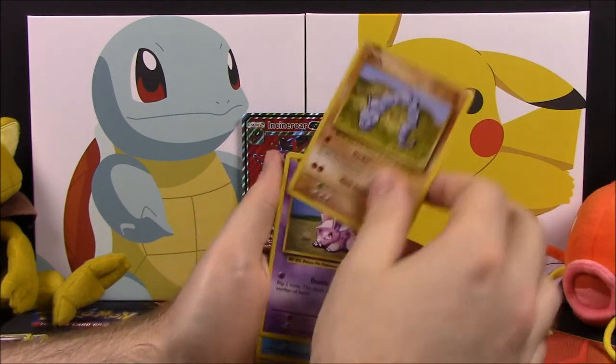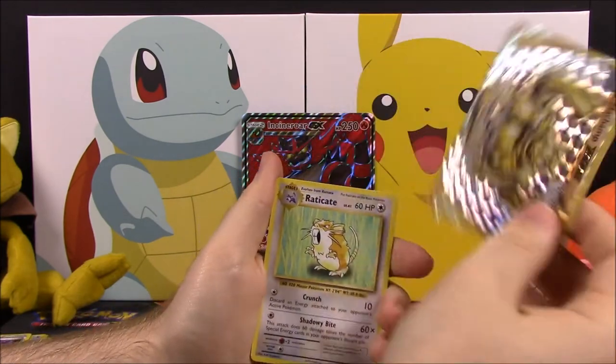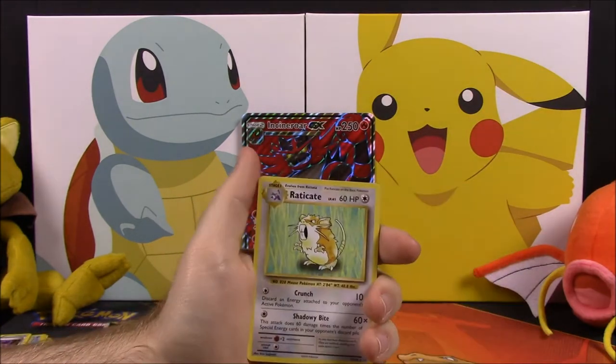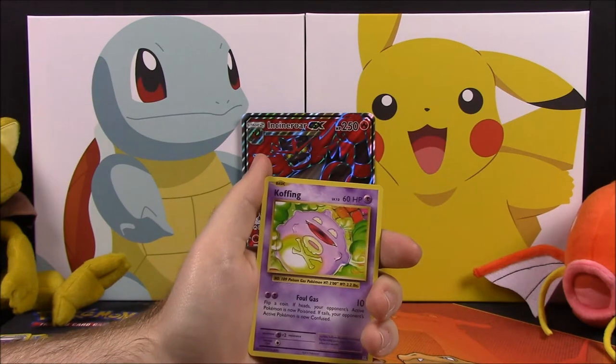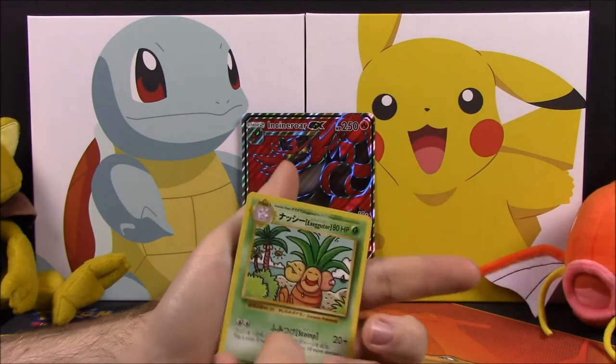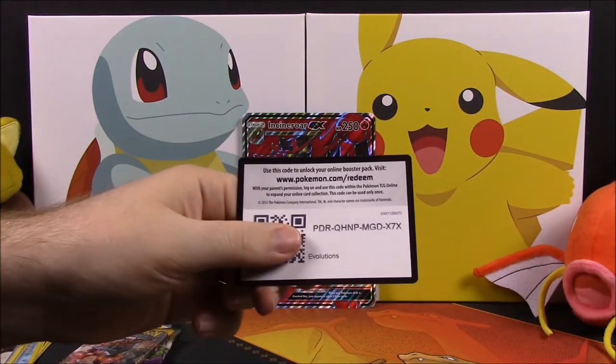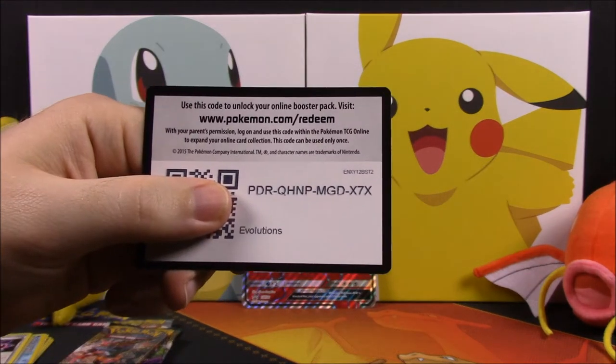Next up is the XY Evolutions set. Out of that we got a Machop, Growlithe, Onix, Nidoran, Poliwag, and oh my — a Machamp Break, that's awesome! We got Electrode as a rare, a Coffin, a Maintenance trainer, and then we got a secret rare Exeggcute, which is awesome to get. And then we have the Evolutions code.